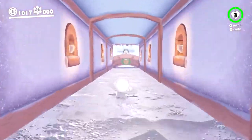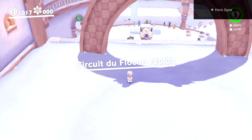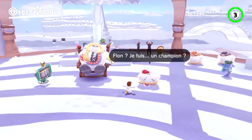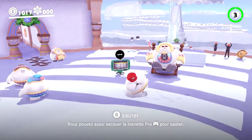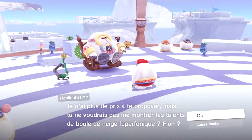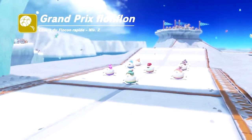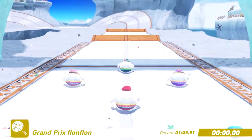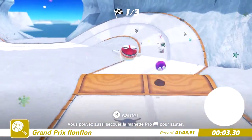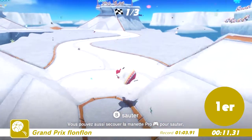On va prendre possession d'un PNJ — circuit du flocon rapide. On prend possession de ce truc, on va pouvoir faire notre petite course. Si je parle au chef. Ça fait vraiment penser à du Mario 64. On va voir que c'est plutôt réussi — là, il faut rebondir plusieurs fois avec un bon rythme. On arrive à vraiment rebondir très vite.